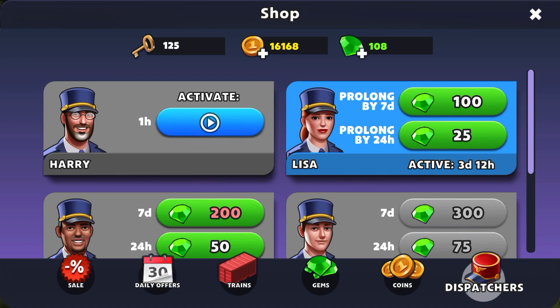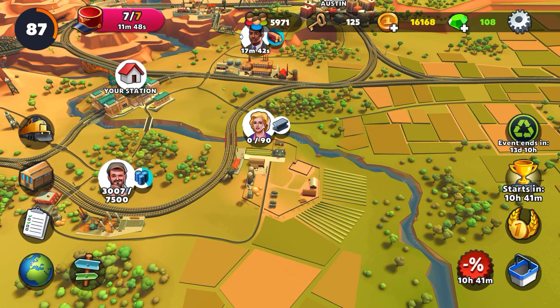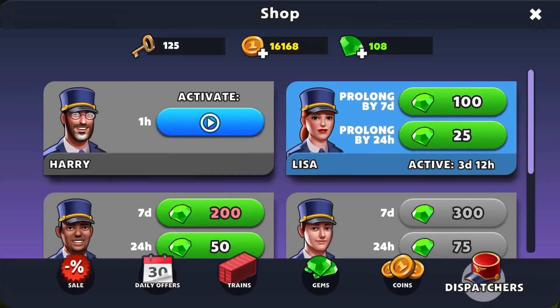Here I've used gems to rent Lisa for a week, and then used more gems to prolong it for seven days, so I got Lisa basically for two weeks. The reason I did that is because we're in a special event right now and I wanted to make sure I had the maximum number of dispatchers during this special event.